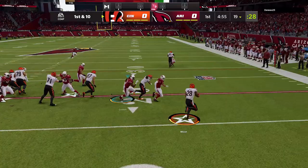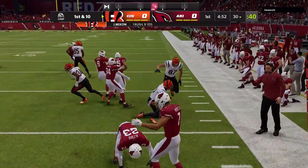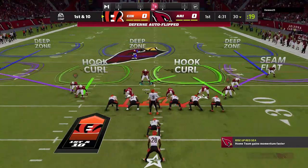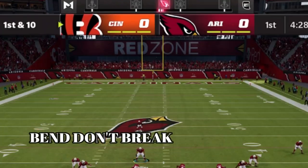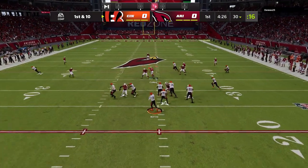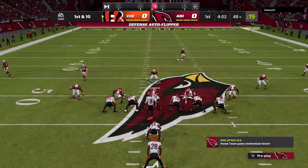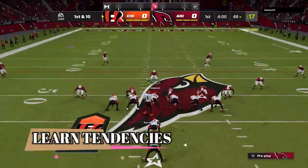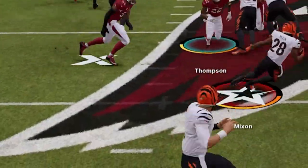On the first play my opponent hits me with a stretch run, which typically gives cover three zones problems because the cornerbacks drop back. I'm not going to be discouraged by that. This first series is all about learning what your opponent likes to do — my only job is to defend the end zone. There's a long way from here to the end zone, so on the way I'm just going to learn as much as I can about my opponent. On the next play he hits me with a play action over the center with the tight end.